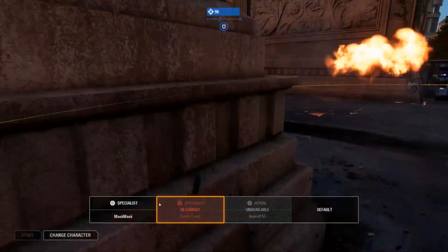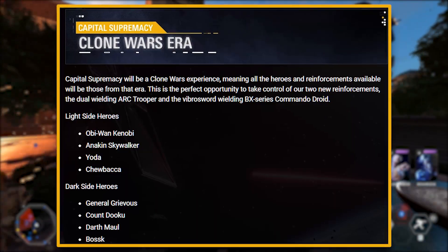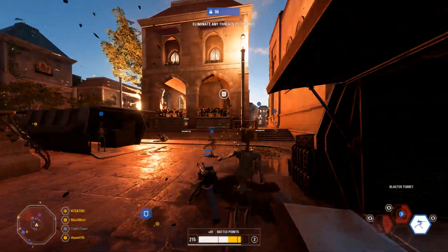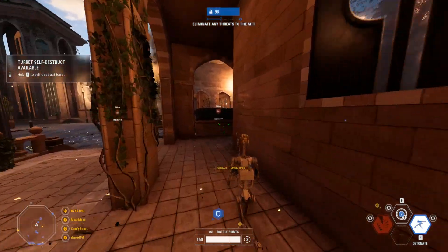This game mode is going to be locked to Geonosis and the Clone Wars era, and I know some people will be upset about that. The light side heroes are locked, so you'll only be able to select Obi-Wan Kenobi, Anakin, Yoda, and Chewbacca for the light side. As for the dark side, you'll get General Grievous, Kanduku, Darth Maul, and Bossk.